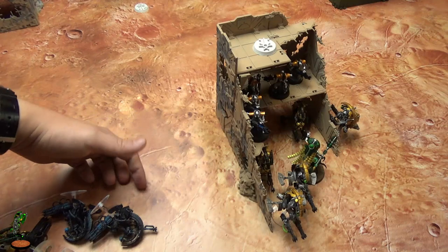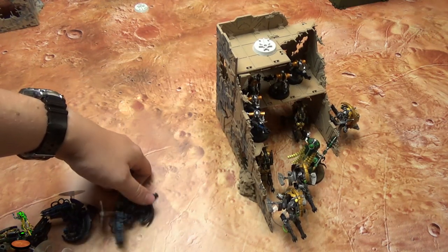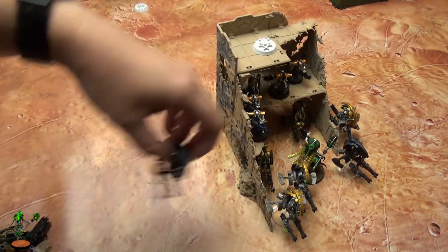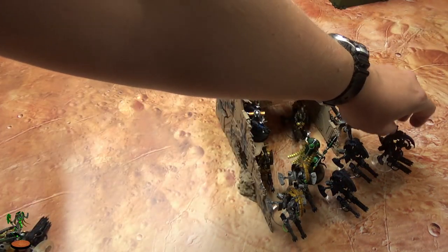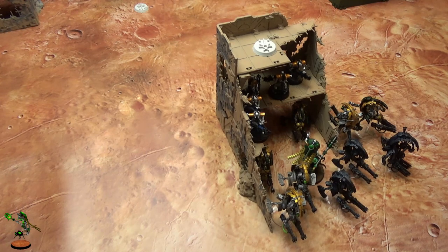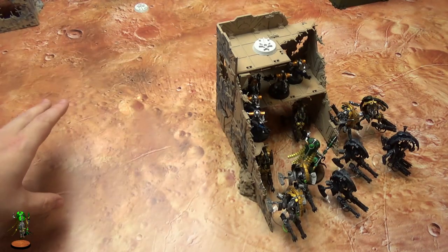Because you're in range of a Cryptek, you get a 4+ reanimation. Depending on how many you lost, you might want to hang back and reanimate a bit more. You can get three back, giving you five - not bad to go out and cause trouble for turn one, but preferably you want more. Reanimation is very random - at 4+ you get half back on average. You can use command points to increase your odds but it's not really worth it.